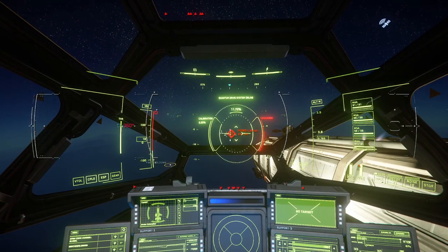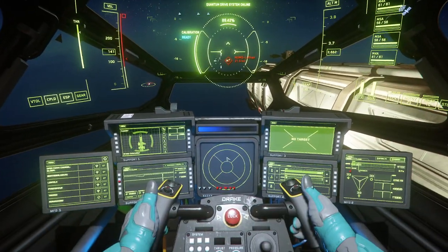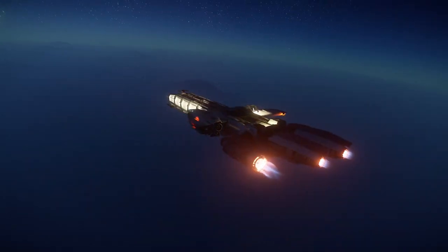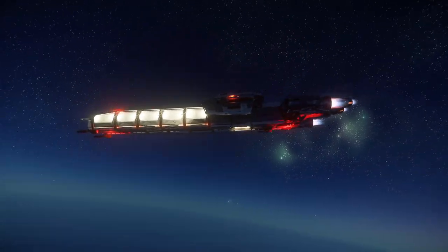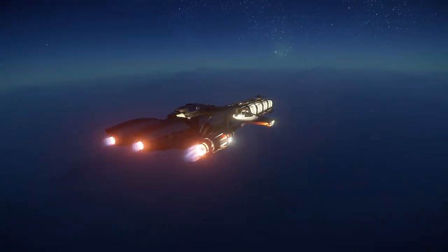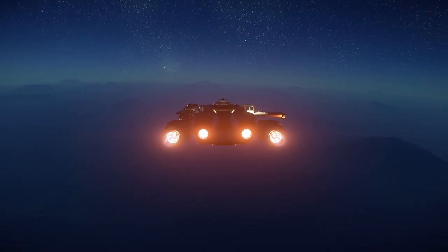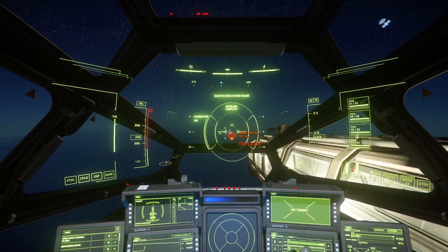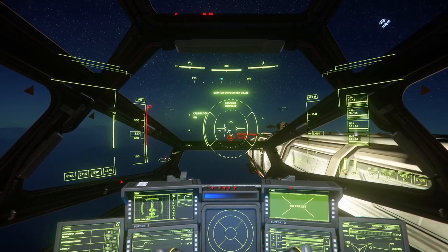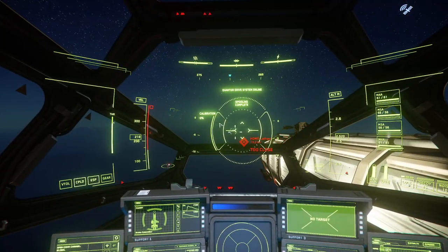No enemies in the area this time around — there's always that element of risk as mentioned before. Look at those modules on the side — I can't wait until we can edit and change them out, that's going to be really cool. And being able to detach the ship on the side will also be cool. This ship has been out since almost the beginning and it's about time it got some love — at the minute it's just basically a cargo ship.